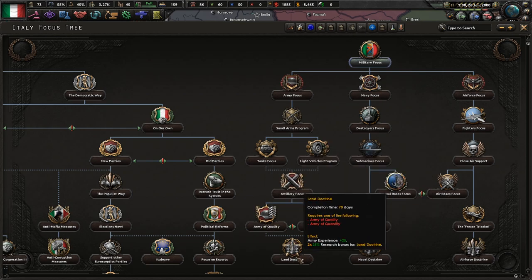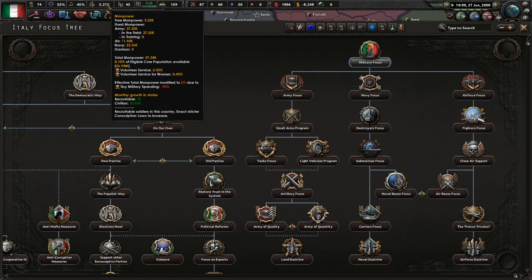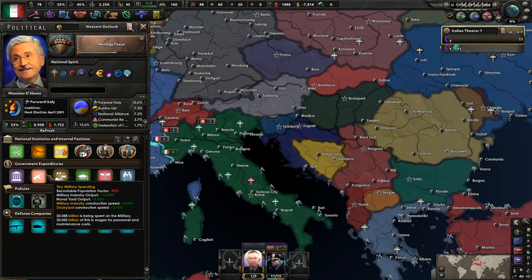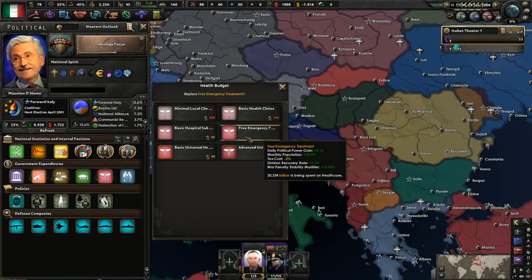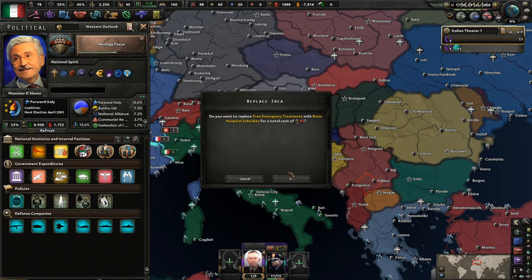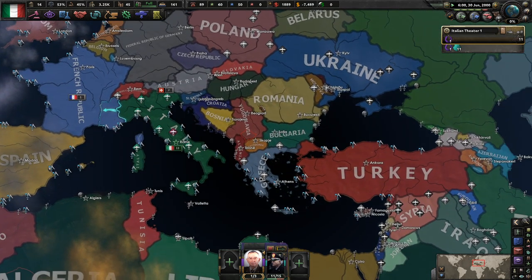What would I like from the military focus? Just some basic research. For group population, 4% is actually like a ton. So we might want army of quality. Because right now our population is 2.9% — not horrible, but it is modified 95% because of tiny military spending. But I'm also broke. People in Italy, they don't need to go to the hospital. So I think that is a decent trade-off here.